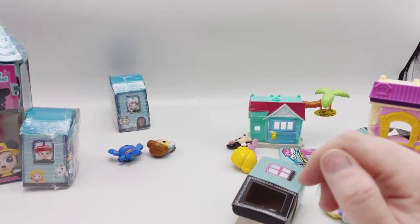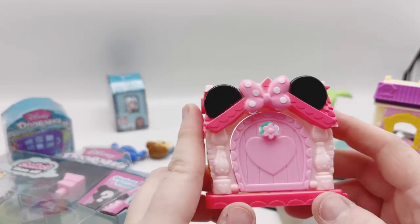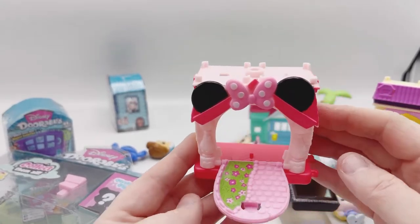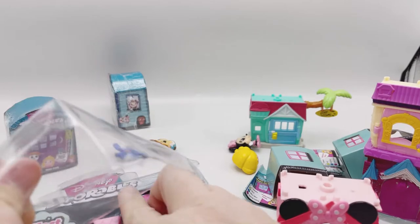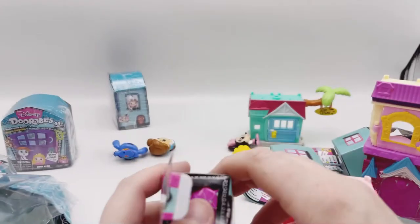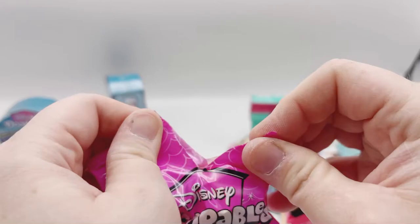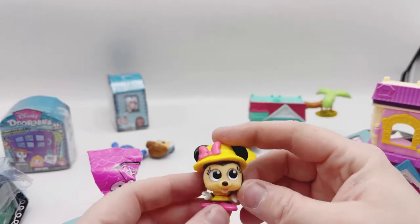And now we've got Minnie. This is my favorite — it's simple but so cute. It's got a window box. Look at the inside — it's like a little bridge. I was never a huge Minnie Mouse fan until I got older, and then I thought she is so cute. She's a different Minnie — we don't have the same Minnie Mouse. So now I've got two.